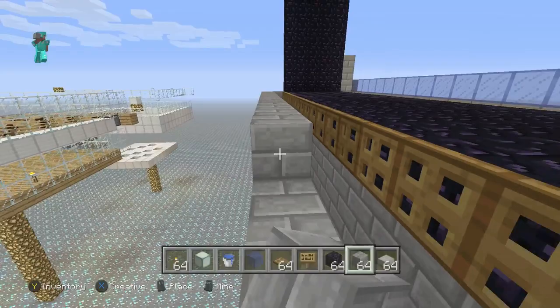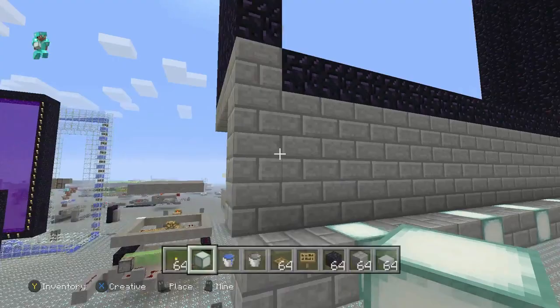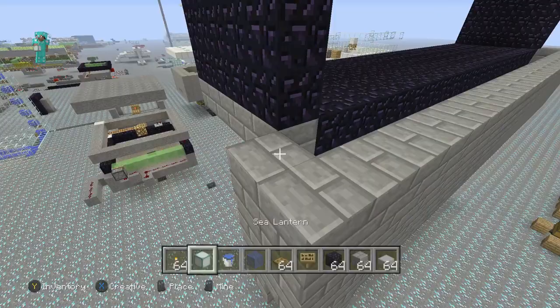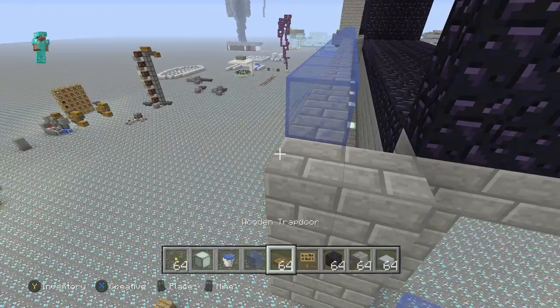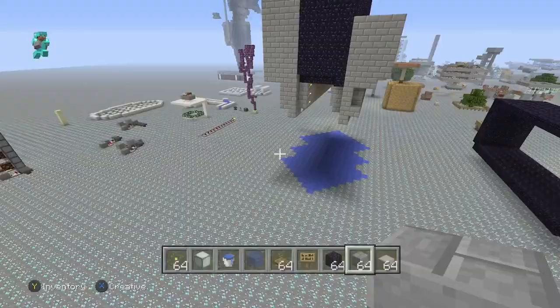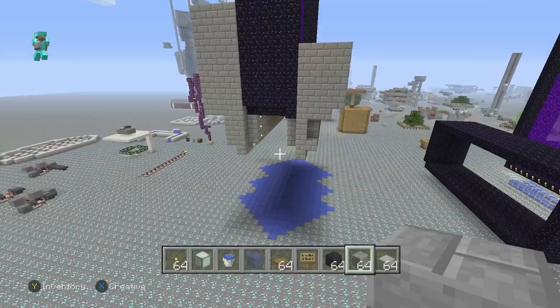I put light sources at the base of these channels just so I could see better what's going on down there — that's entirely optional. And then on the front side of this portal, I'm going to put down glass blocks. I chose blue stained glass blocks because they look better with the water curtain I'm going to put in front.